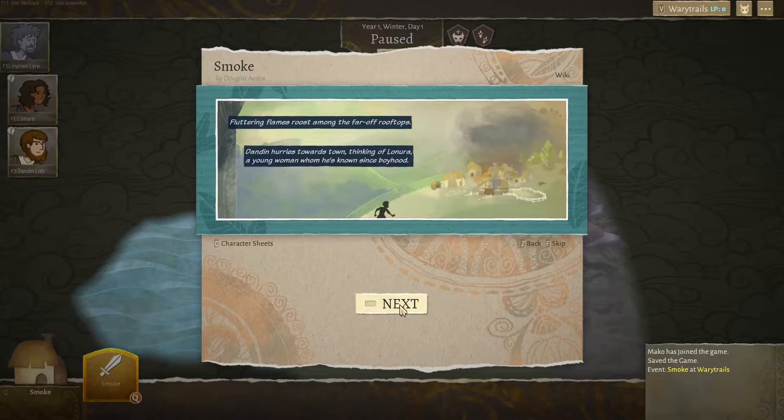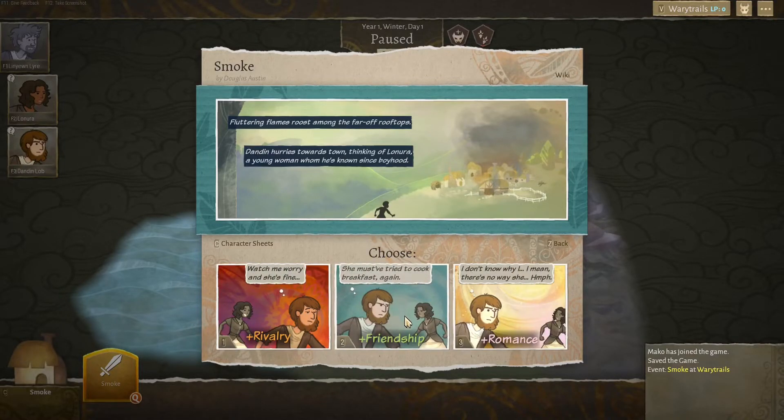Fluttering flames roost among the far-off rooftops. Dandon hurries towards the town. There he finds Lenora, a young woman he's known since boyhood. So now we get a choice — it is a story-based game with turn-based combat. He thinks: 'Watch me worry and she's fine. She must have tried to cook breakfast again.' I think we'll go with the friendship route — because that's just funny.